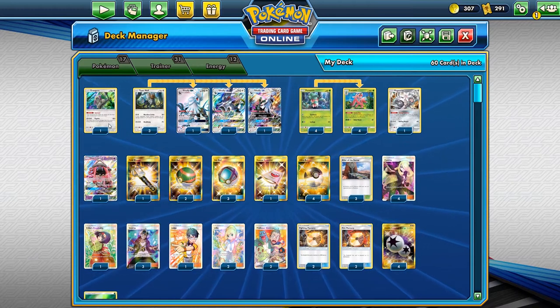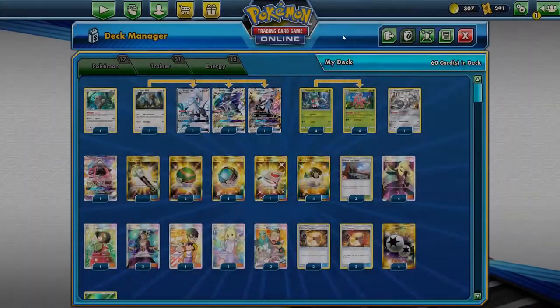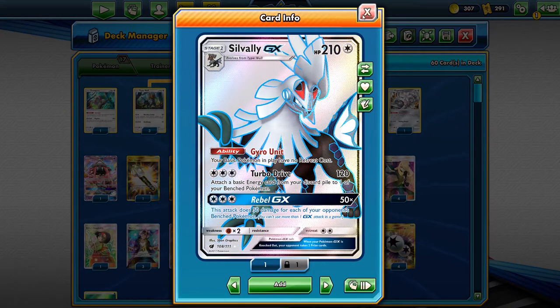Let me get into a quick detail of how we have this deck laid out. We have one copy of Oranguru for the Instruct ability and draw support. We run a 3-3 line — three Type Null. We don't really use Merciless Strike or Headbutt but those can be last-ditch efforts. Three copies of Silvally GX with the Gyro Unit ability, which gives no retreat cost to a basic Pokémon, so Absol will not shut us down. Muk does not shut off that ability either.